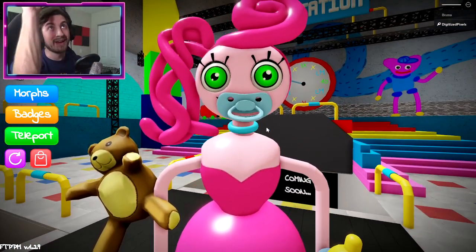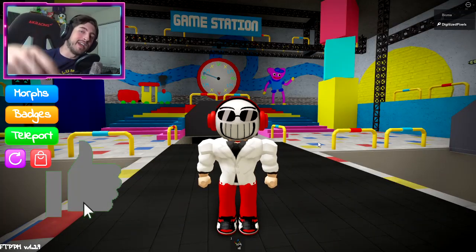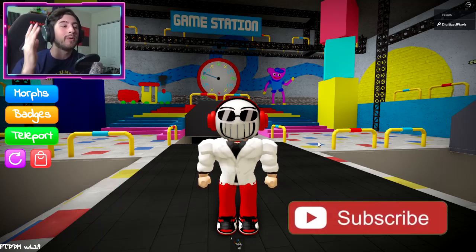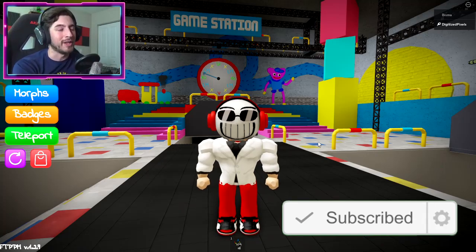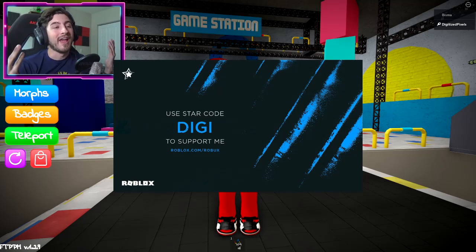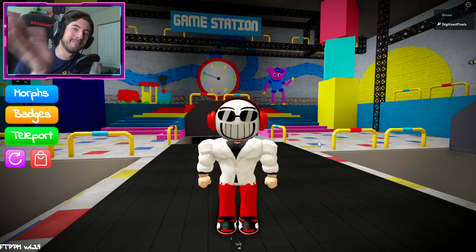Anyways, that's all for today folks! If you enjoyed, leave a like, subscribe down below, and join the badge hunting squad today. Make sure to check out my new UGC item — the link will be in the description below — and use star code Premium whenever you buy Robux or Premium. As always, stay cool and go badge hunting — bye-bye!